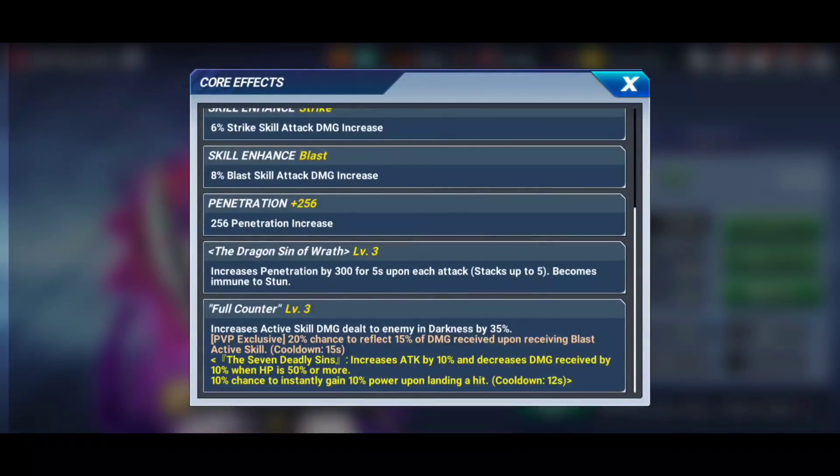On his second exclusive core, he increases active skill damage dealt to an enemy in darkness by 35%. Having darkness on his kit is rare and nice — though he's not going to replace Delons for PvE, so don't think you can substitute him there. His PvP exclusive on this core gives a 20% chance to reflect 15% of damage received upon receiving a blast active skill, on a 15-second cooldown. It's niche, but blast active skills are common enough that it'll see use. He also has the Seven Deadly Sins core.